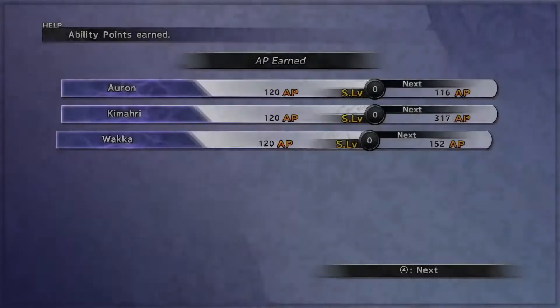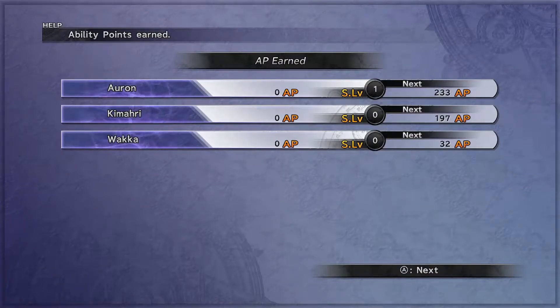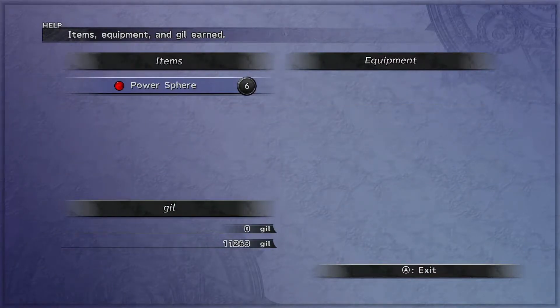Even more. Oh gosh dang, we got six power spheres from one enemy! That's crazy! I hope we get some move that's ability extract or something because we really need it.